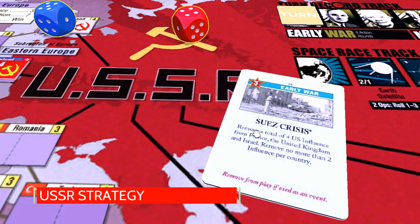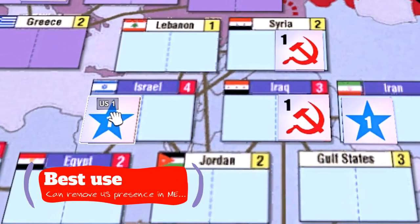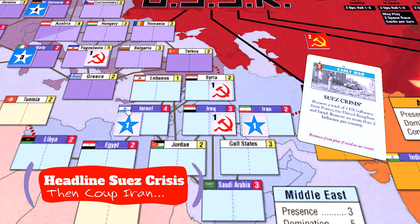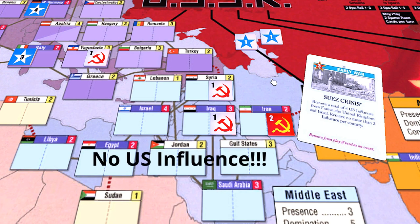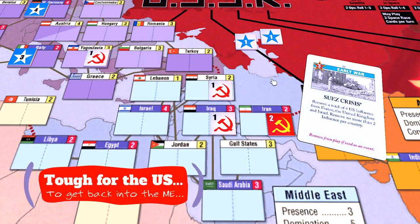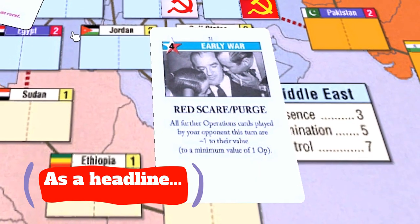For the Soviet player, this is a good event that can cause the American player a lot of inconvenience. Its best use is to help remove all U.S. influence from the Middle East at an early stage in the game. In the best case scenario, a turn one headline of this card removes the influence from Israel, followed by a successful coup in Iran, which will remove U.S. presence from the Middle East — a great distraction for the American player, especially right as the game begins. There aren't a lot of opportunities for the U.S. player to get back into the Middle East until the mid-war.